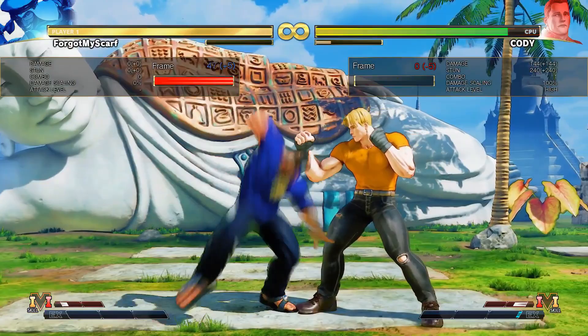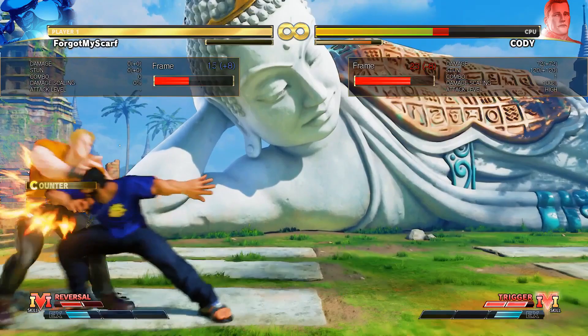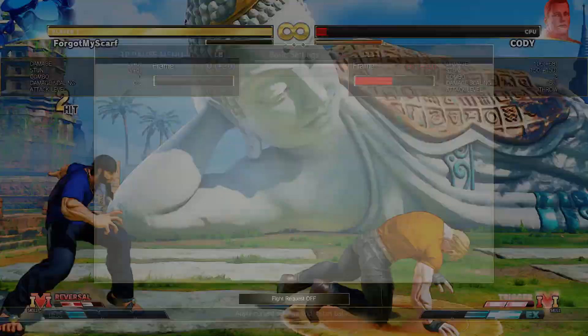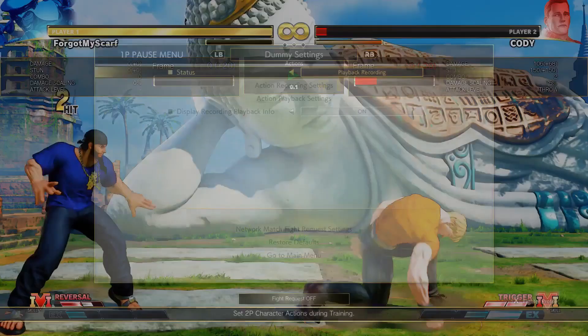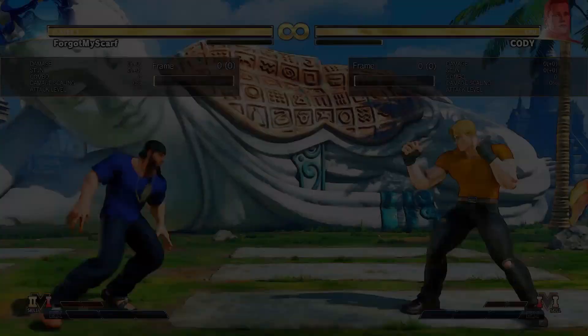Let's look at his V-System. V-Skill 1 is the one used most and the one I recommend. It's very versatile and fits him very well — it cancels from his Heavy buttons especially, and that combos. You'll see this being used in shimmies in the corner a lot. You can go into the Heavy Mixer or the EX Mixer. I wouldn't really use this much as an aerial move — maybe to escape the corner. You can use it in neutral and it goes under fireballs, even under Sagat's low fireball. So it has projectile invincibility.